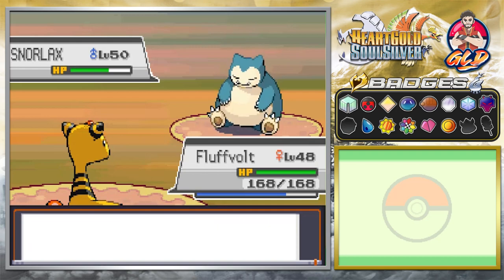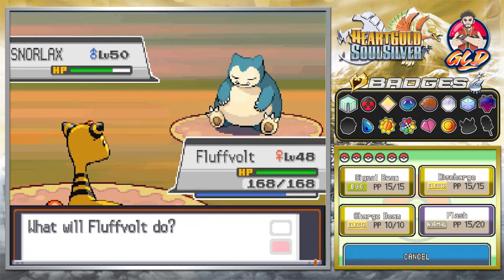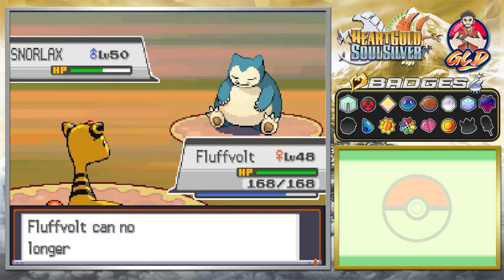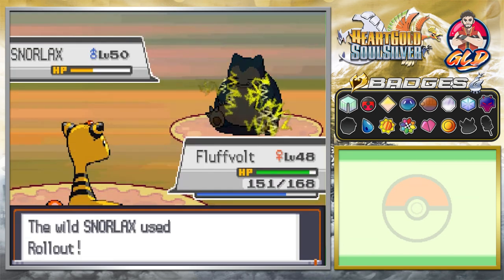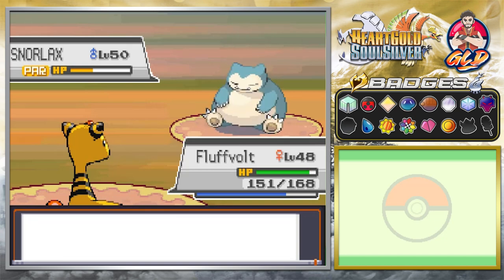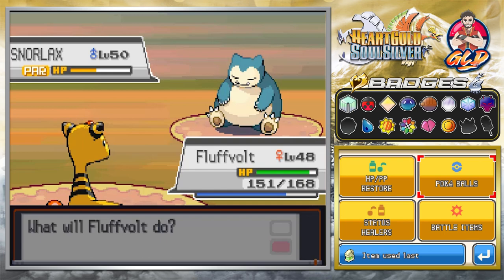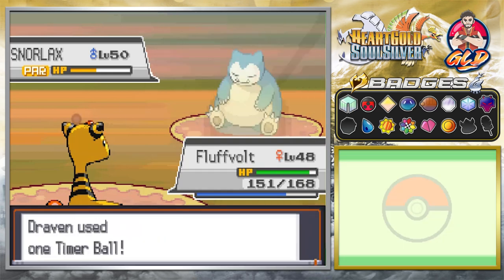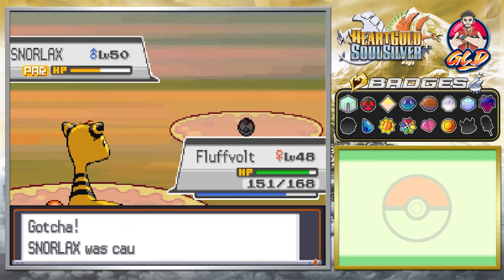It must recharge — let's use Charge Beam. We can no longer escape and roll out — yes, it is paralyzed! I think we should go with a Timer Ball. Timer Ball — can't move — Timer Ball again — and there it is, we caught ourselves a Snorlax!